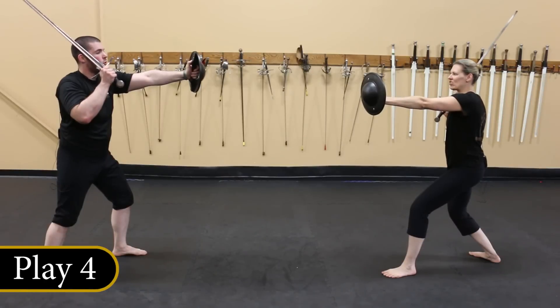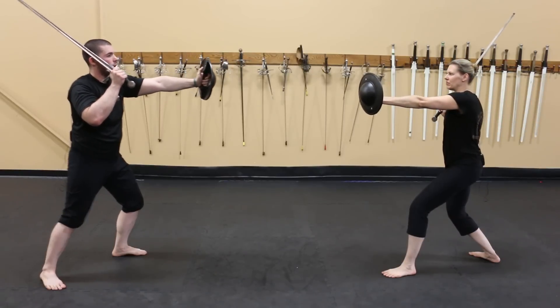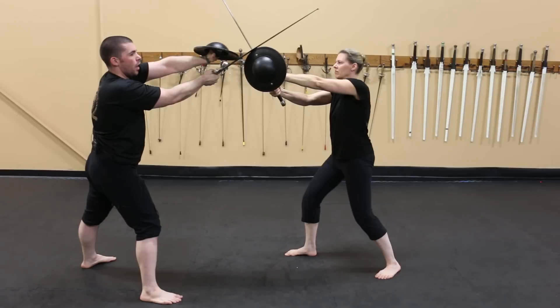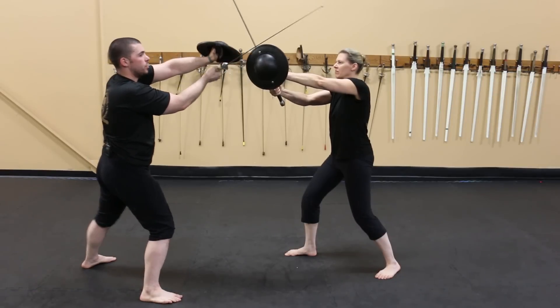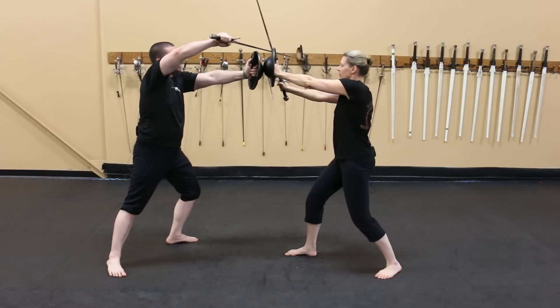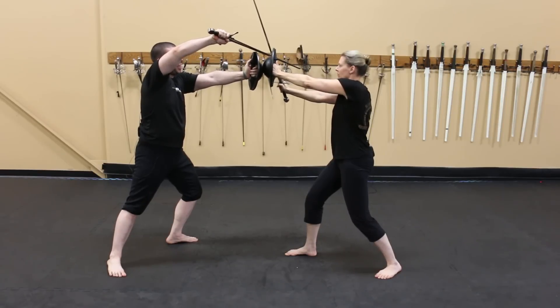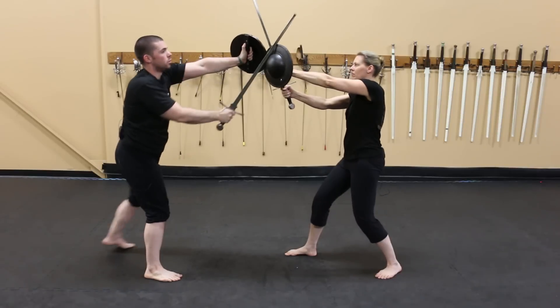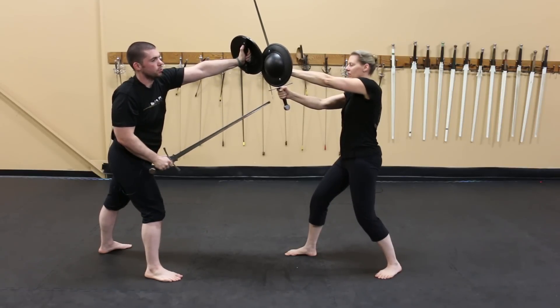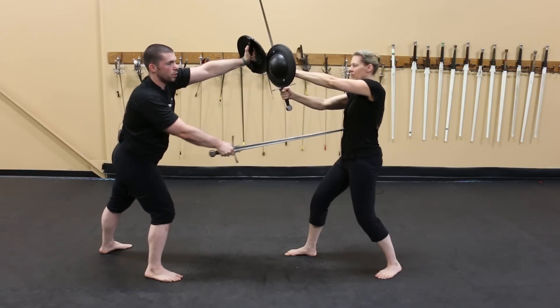I will attack Nicole with a middle howe to the left side of her head. She will defend with both the sword and buckler. I will throw another middle howe to the opposite side of her head, which she again defends with the sword and buckler. Now I will throw a schnappen true edge attack to Nicole's head. She defends, and I now have both her sword and her shield pinned against my shield, allowing me to freely thrust her abdomen.